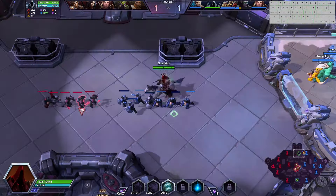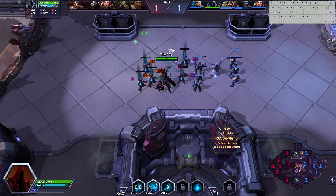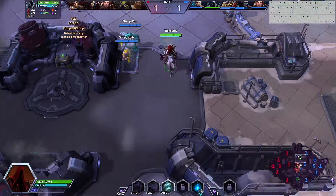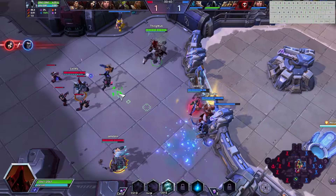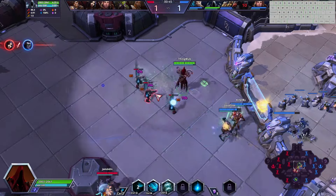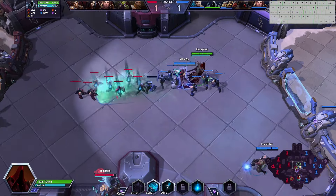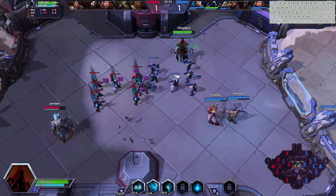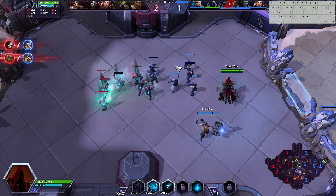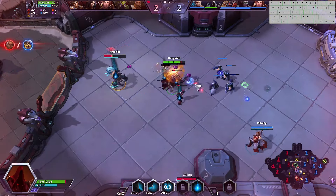I want to stay far away from them. We're going to abuse our fantastic wave clear that Malthael has, and get this minion wave soaked up immediately. Then we have a super fast mount movement speed, so we'll catch any soak missing here in the middle lane. I'm going to use my E to mark these minions, and then I can use that to get on top of the Zul'jin. And that's really the only way that you can get on top of heroes.